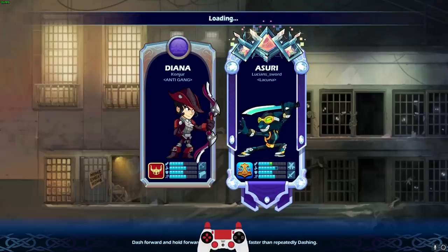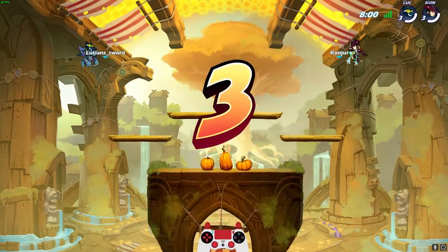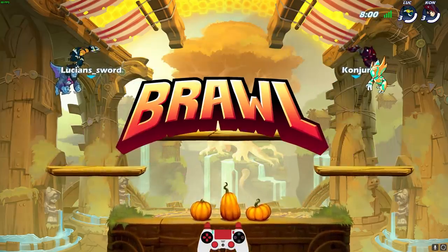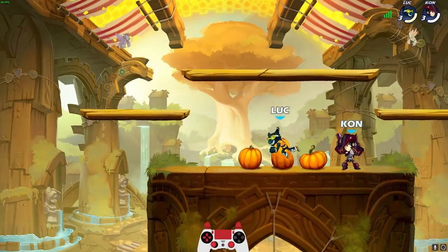All right, here we go against Conjure, playing as Diana. I should have given the skin some different weapons — I could have done that, I didn't think of it, but it's all right. It's always nice to match the weapons with the skin that they go with.